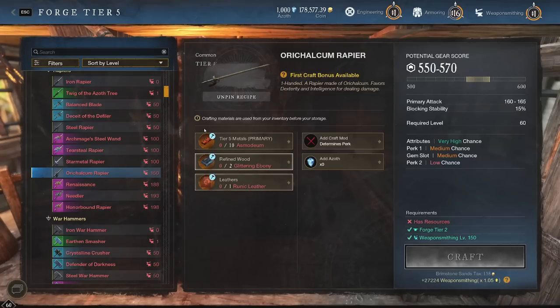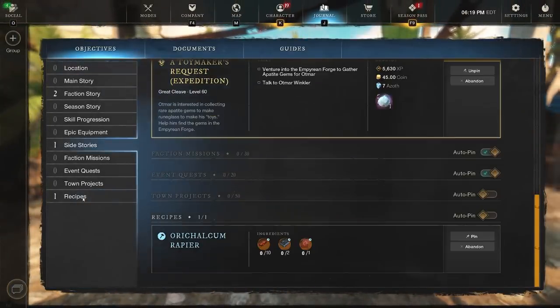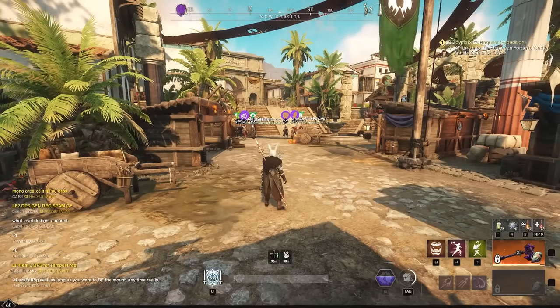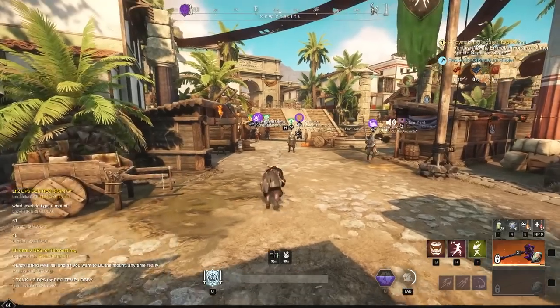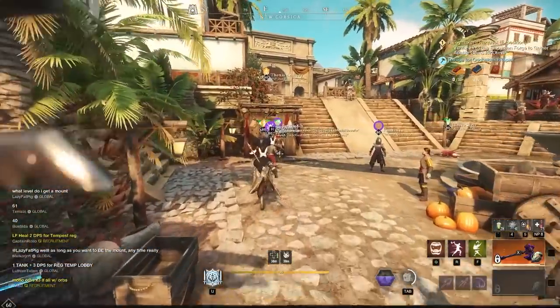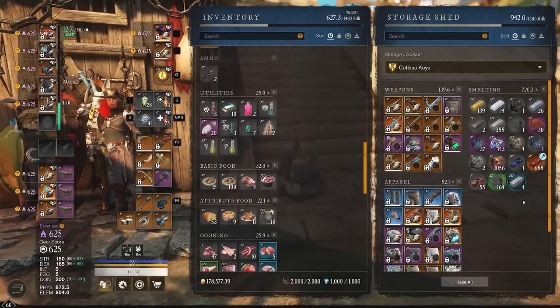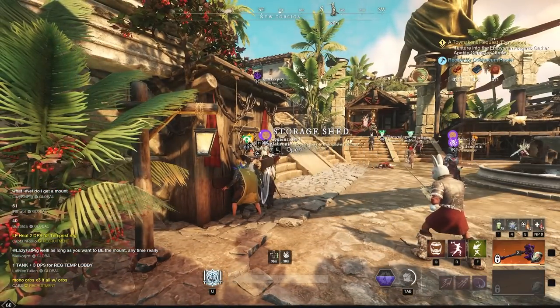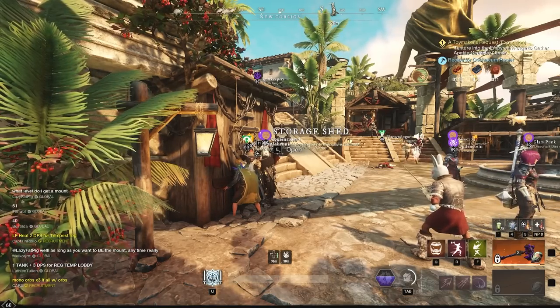What this is going to do is add a hammer icon to all of these materials. You're going to be able to see that hammer icon whenever you look in your inventory or in your storage. You can take this a step further — press J and click on recipes, then click the pin option, and it's going to pin it right here in the top right-hand corner of your screen. You can see that now we need 10 Asmodium, 2 Glittering Ebony, and 1 runic leather. Whenever you look in your inventory or storage, you'll see that hammer icon indicating which materials belong to that recipe. This will work for any recipe in the game and can definitely make your crafting experience a lot more convenient.